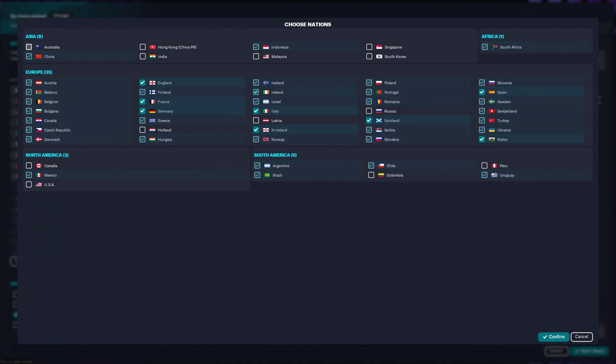So how do we set it up? For example, if I wanted to do a save in England, I would choose these nations: England, France, Germany, Northern Ireland, Scotland, Spain and Wales.